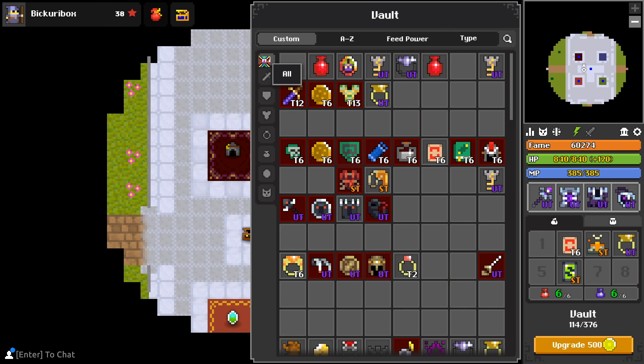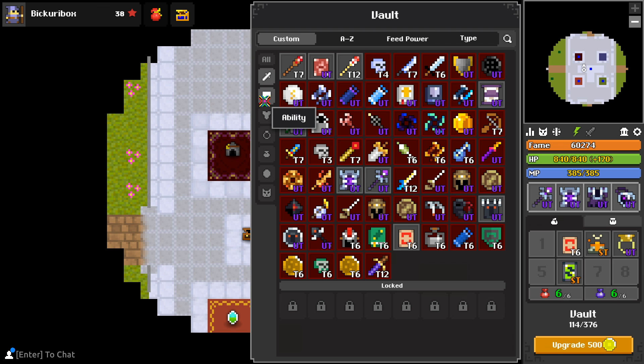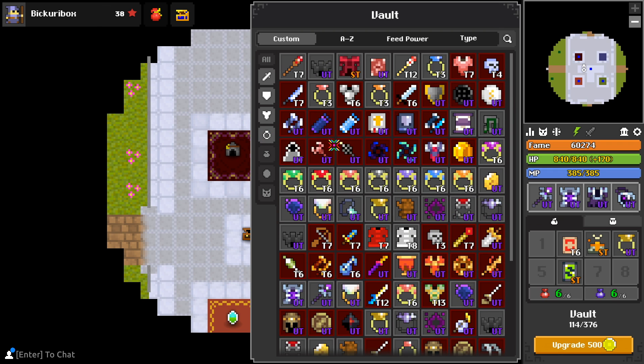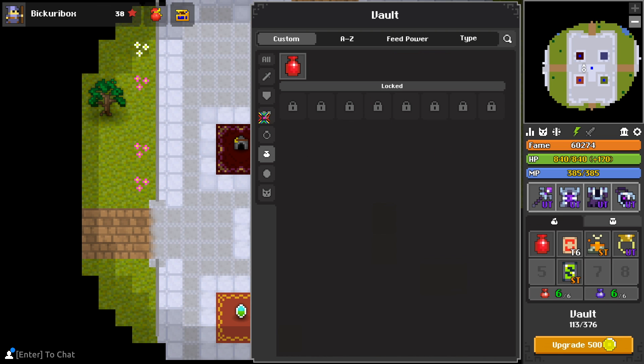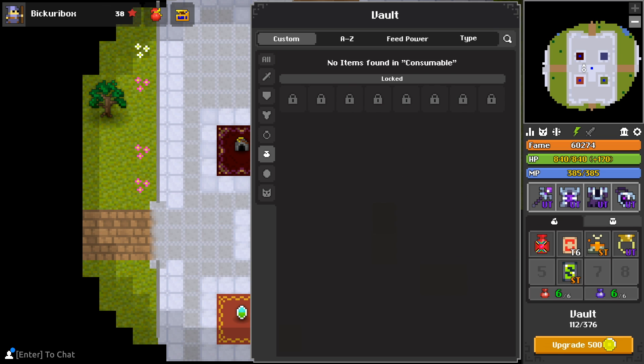In here we have a lot of different filters you can use. You can sort by weapon, ability, armor, accessory, consumable, token, or pet. You can go alphabetically, by feed power, by type, or just search up the item specifically. You can even toggle multiple filters at once, so you can really get whatever kind of picture you want. A feature I really like is how if you walk away and come back to your Vault, the last screen that you were on will still be there.